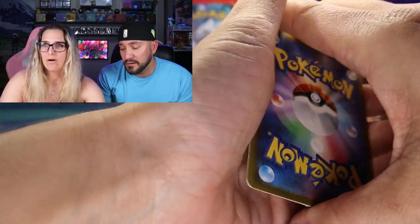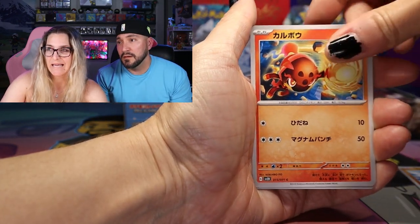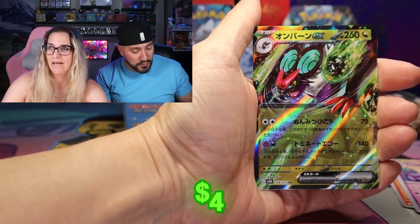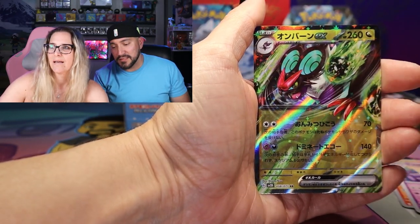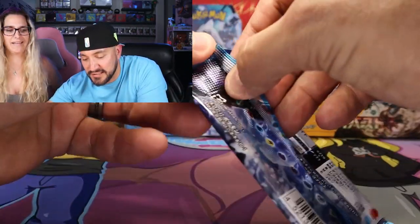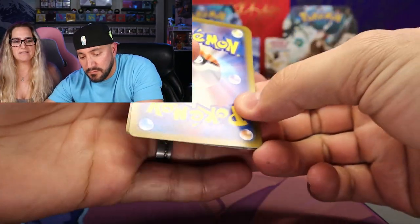I think that T-tar art is beautiful. The Flamigo in the Clayburst set is gorgeous. I love the Tinka Tink line. Oh, we got our first hit — the Neuvern EX! Look at him. I always used to think these were his eyes, but that's his bat ears. I thought he just had big crazy eyes, but he's a bat.